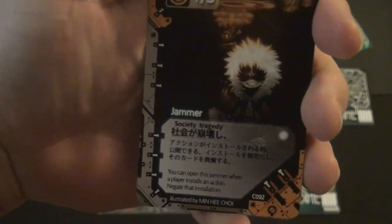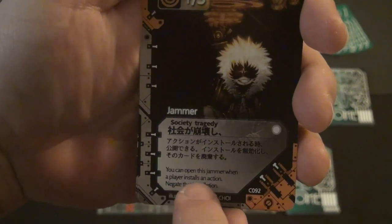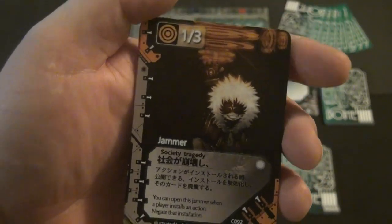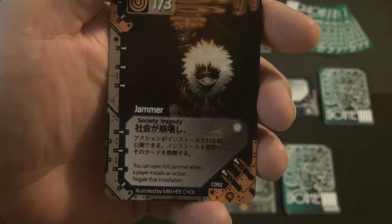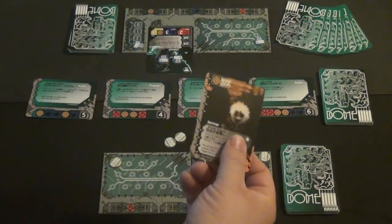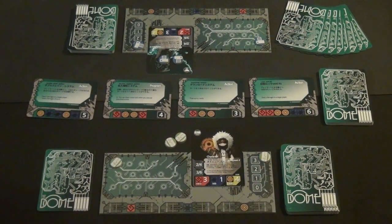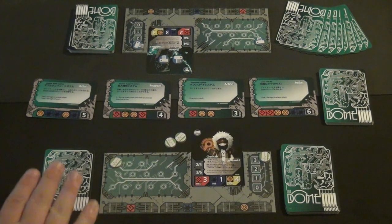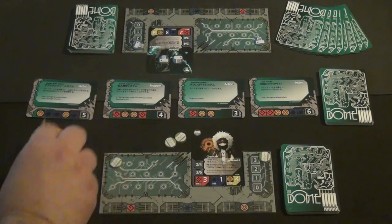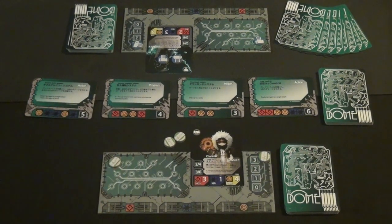There are also jammer cards. Some jammers can be played directly from your hand — for example, one says you can open it when a player installs an action to gate that installation. Other jammers cannot be played directly from your hand. If you want to use one on a subsequent turn, you play it face down in your tableau during your installation phase without paying the resources upfront. When the opponent does what the jammer counteracts, you flip it over, pay the resource, and carry out the action.